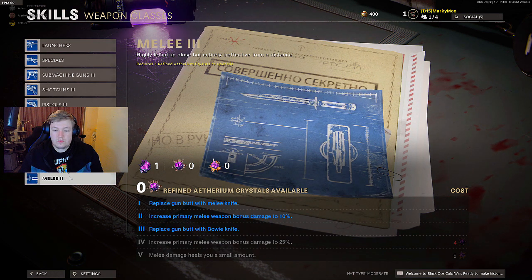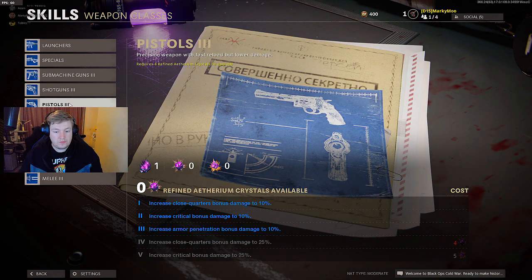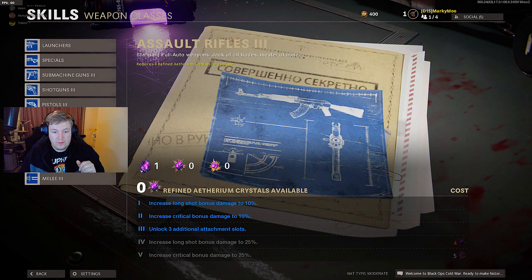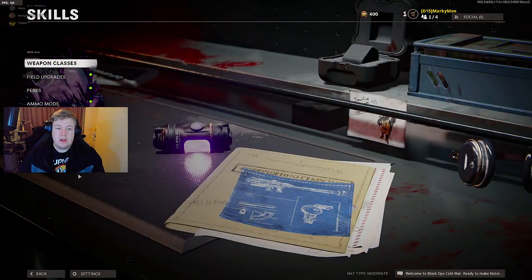For other weapon class upgrades: submachine guns and most other weapons get increased close-quarters bonus damage 25% and increased critical hit bonus damage 25%, except tactical rifles which get long-shot bonus damage and armor penetration, and snipers similarly. For melee, tier 4 is increased primary melee weapon bonus damage 25%, and tier 5 melee damage heals you - that sounds overpowered. The knife is really a standout weapon in this game.